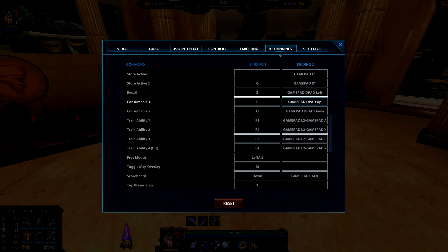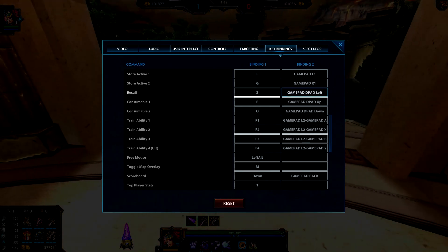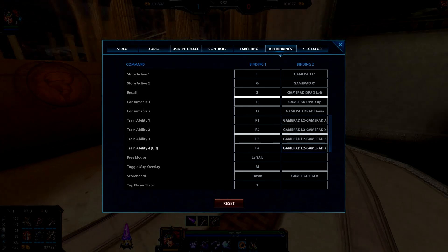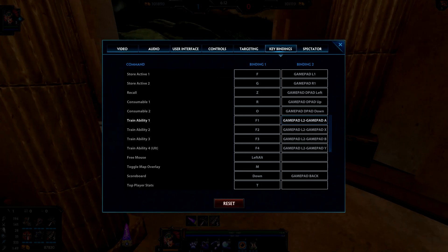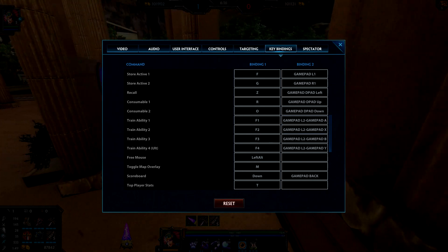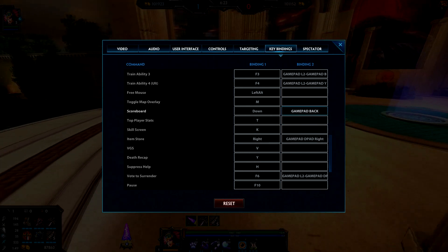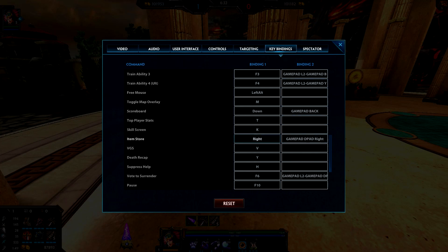It's a little bit different on a keyboard because you usually access actives up on the keyboard, which I think is kind of awkward. On certain mice you can get extra buttons so you can have your thumb access them, which would probably be better. Recall is D-pad Left. Consumable 1 (potions and such) is D-pad Up. Consumable 2 is D-pad Down. Train Ability is holding the cancel button and pushing the corresponding face button for each ability — pretty simple.